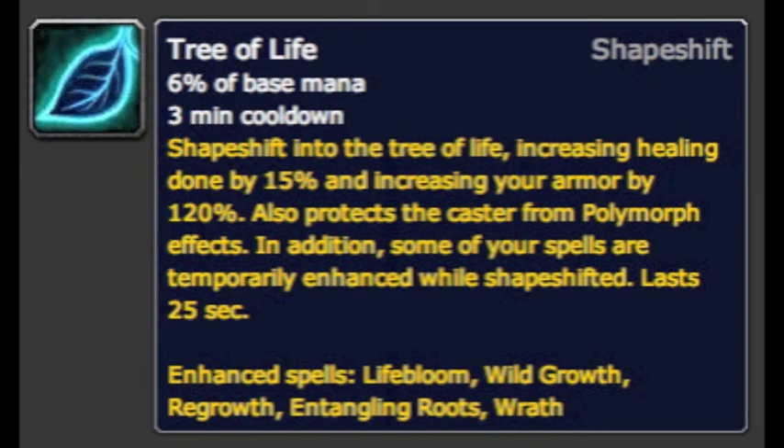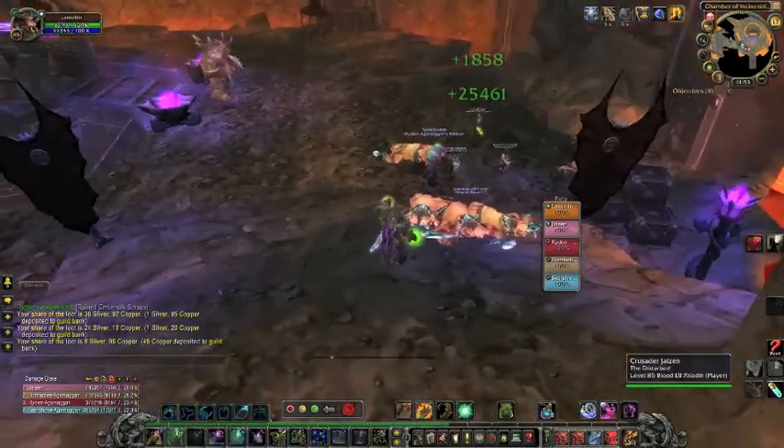Lastly there's Tree of Life, and a lot of people ignore it — which I think is quite sad — because it's a fantastic tool. Not only is it a throughput increase, it lets you put Lifebloom on multiple targets instead of just one, Wild Growth heals more people, Regrowth becomes instant cast, and Wrath cast time is decreased. It's an amazing healing cooldown — don't ignore it.